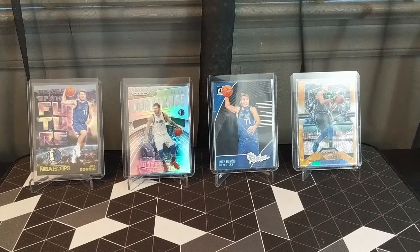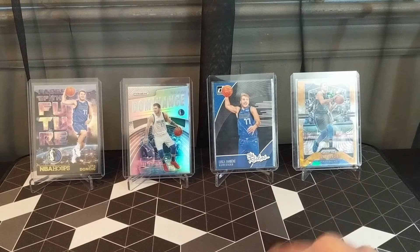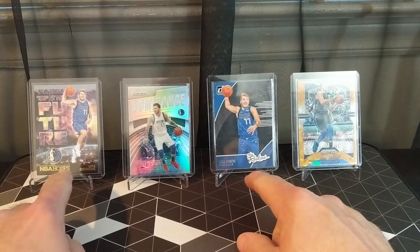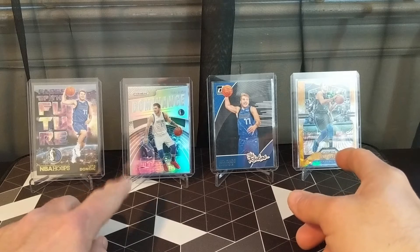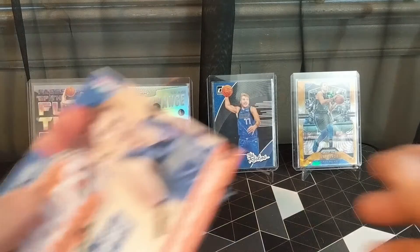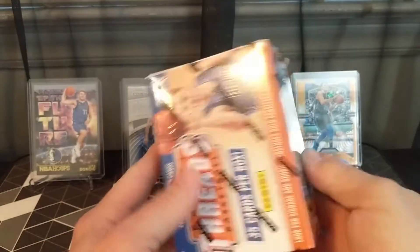What's going on everybody, it's Oak Raider Trader back with another video. Today we're gonna be looking for Luca. I believe all these here have been pulled off camera — I know the two rookies have been, but the prism — both prisms, the silver and the orange cracked ice — were pulled off camera. They're second-year cards, but maybe the ghost of a Luca past and Luca present will help us find some more.